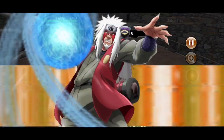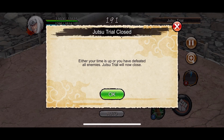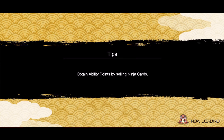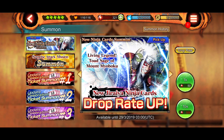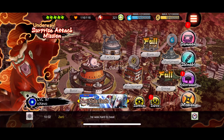When you activate the ult, he jumps up and bombs down — it's a very similar concept to Pain's first ult, Almighty Push, where he jumps up and pushes energy down. That's pretty cool. Jiraiya is decent overall. If you want to summon him, good luck! But what I'm really here to talk about is how to fight the SAM, since we have a new boss.